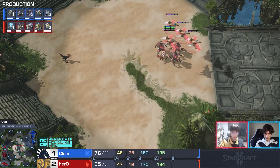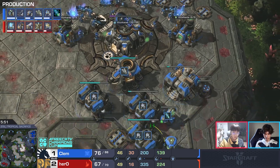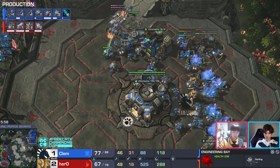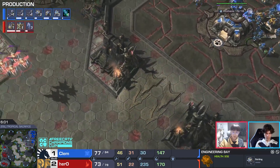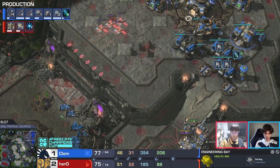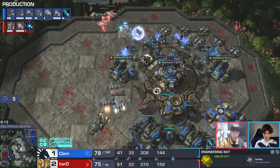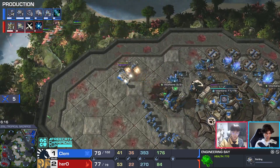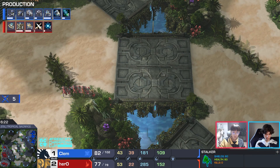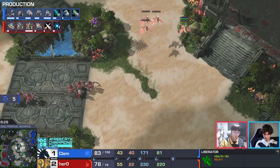The adept shades into the mineral line but the hug of death is there — maybe one SCV but not worth it. Clem's pressure comes again. Hero hasn't gotten enough damage done, just throwing units away, trading inefficiently. You also have to consider Hero's style: very aggressive, constant pressure, constant attacks. If you're slightly off in one game it's not going to look good. Phoenix make their way into the mineral line — five SCVs go down, getting out before the vikings find damage.